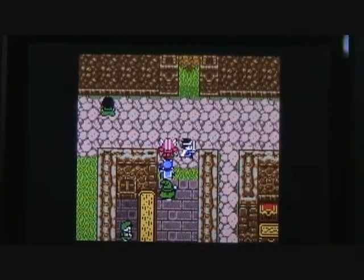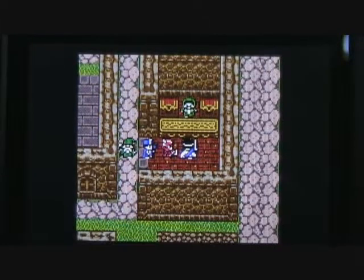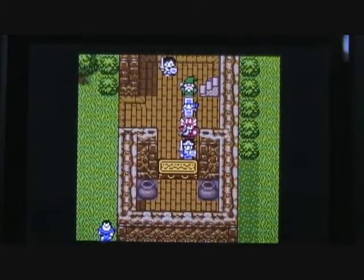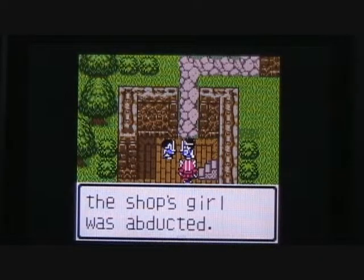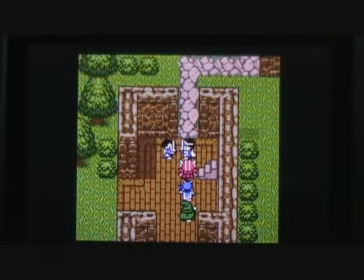Let's spend some time exploring the town of Baharata. To the north you can find the church, and the item shop east of the weapons shop sells herbs and other run-of-the-mill items — I went ahead and purchased some herbs, and I think I've got 25 in the bag now. Well, apparently the pepper shop is just south of the weapons shop. Let's see if we can purchase some pepper and take it back to the King of Portoga and get us a ship. But it looks like the shopkeeper is not there. Apparently the shop's girl was abducted — oh no, another crisis! I guess Hero's work is never done; we're going to have to see about getting the shopkeeper's daughter back.